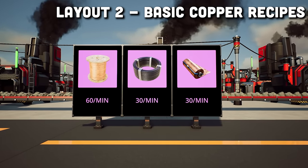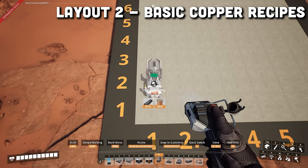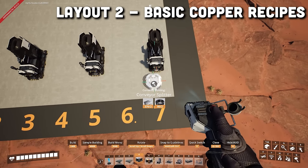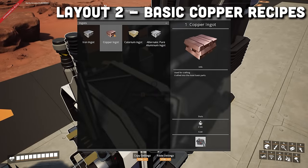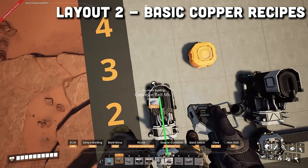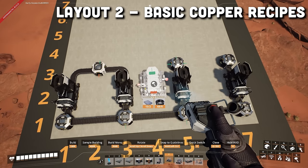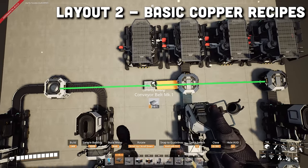The second layout we are going to do is the basic copper recipes layout. This layout will need a 9x7 area to complete. Start by putting down a smelter in the second row in columns one, three, five, and seven. Then we will create the manifold behind these smelters by adding a splitter in the back of all these smelters. Make sure to set these smelters to do copper ingots. Then in the third row, second column, you want to add a merger facing forward and connect the two first smelters to this merger. Then we want to add a splitter in front of the last two smelters. Then we will add four constructors in the fourth row starting in the fourth column going to the seventh column, and connect these to the splitters.